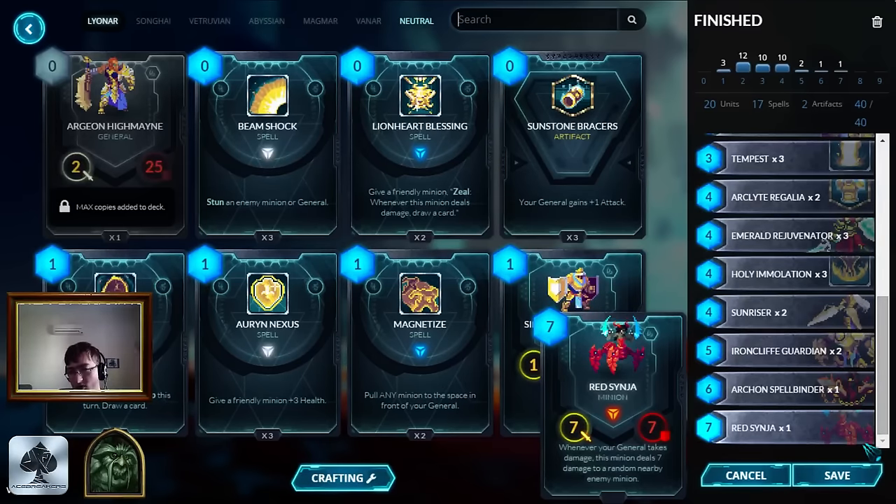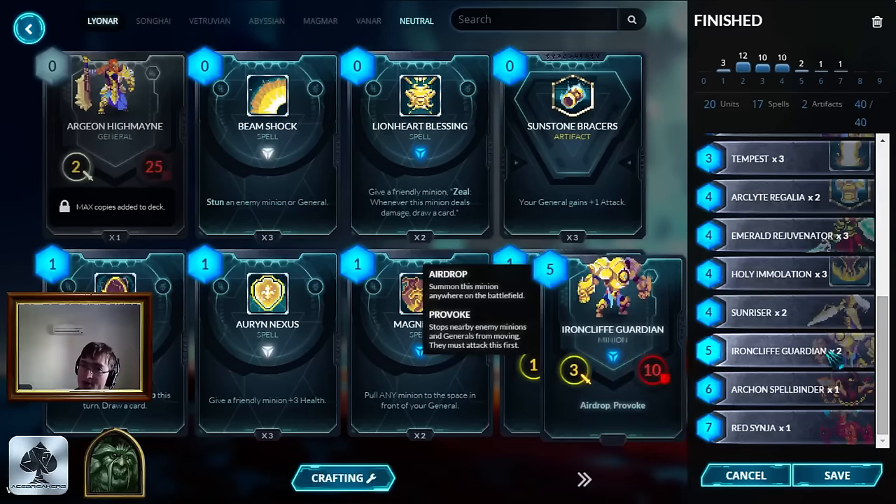That's how Red Sinja works, especially in Lionar, because there's often a lot of removal being spent like Natural Selection on Ironcliff Guardians. There are also only two Ironcliff Guardians in the finished product, because Magmar is very popular and Ironcliff Guardian is not very good against Magmar.